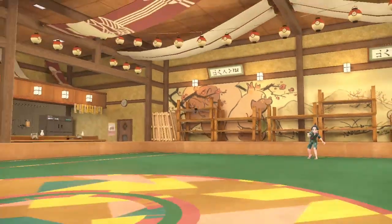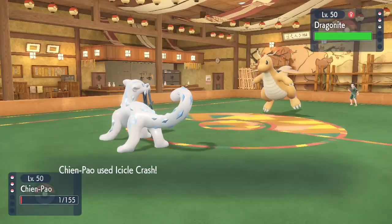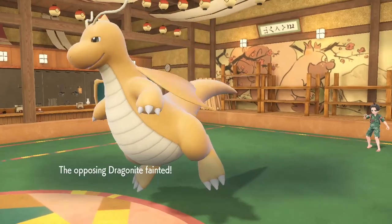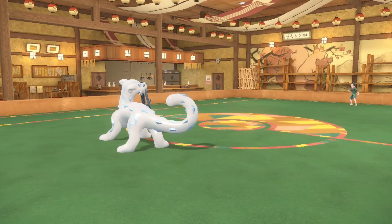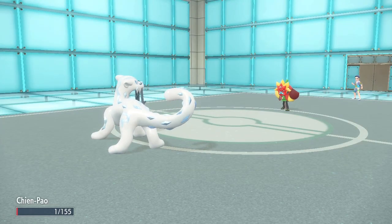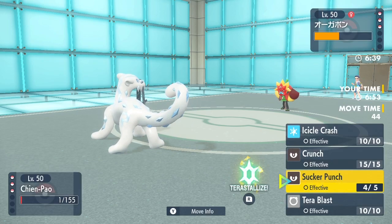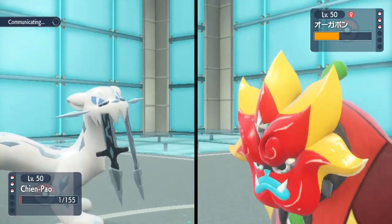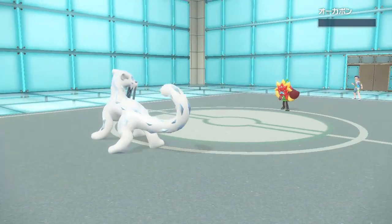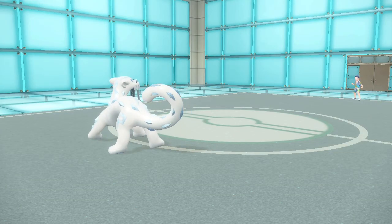Chienpao made opponents wish they could hide. Whenever I was in a moment of weakness, I knew I had Chienpao by my side. When I did this climb, I had to deal with the Ogerpon meta. Focus Sash meant Chienpao could usually tank a hit from Ogerpon. I also learned how important priority moves are — I can't tell you how many clutch battles I won because of Sucker Punch. I used Ogerpon once, then realized everyone else was using her, so I focused on countering Ogerpon instead.